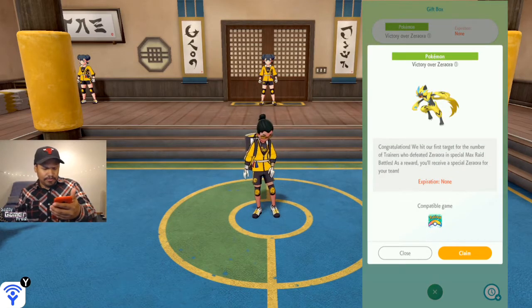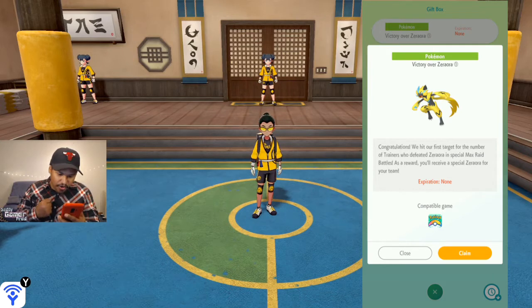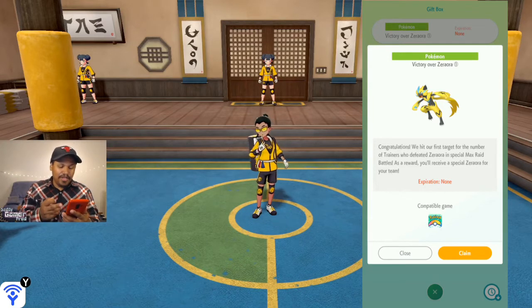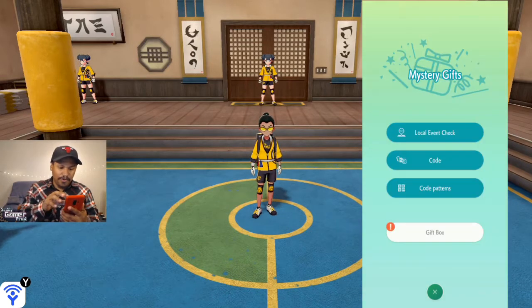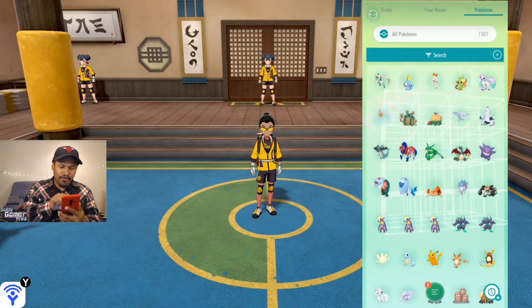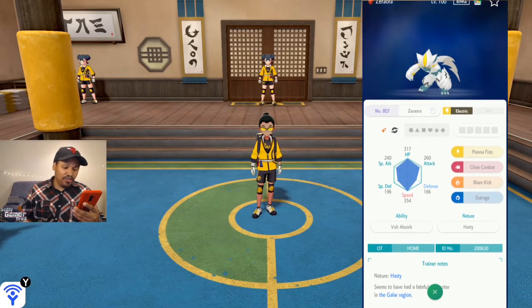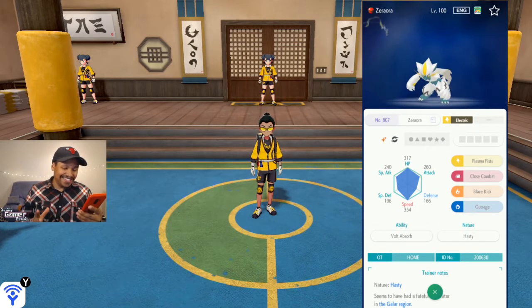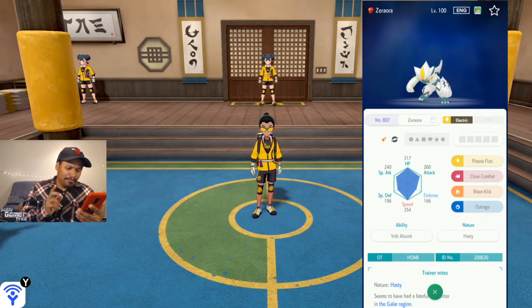I'm pressing the shiny Zeraora now — boom! It says: 'Congratulations, we hit our first target for the number of trainers who defeated Zeraora in a special raid battle. As a reward, you receive a special Zeraora for your team.' I claimed it. Let's go look at it. Not the best Zeraora I've seen — people got better stats than me — but it's got Plasma Fist, Close Combat, Blaze Kick, and Outrage as its moves.